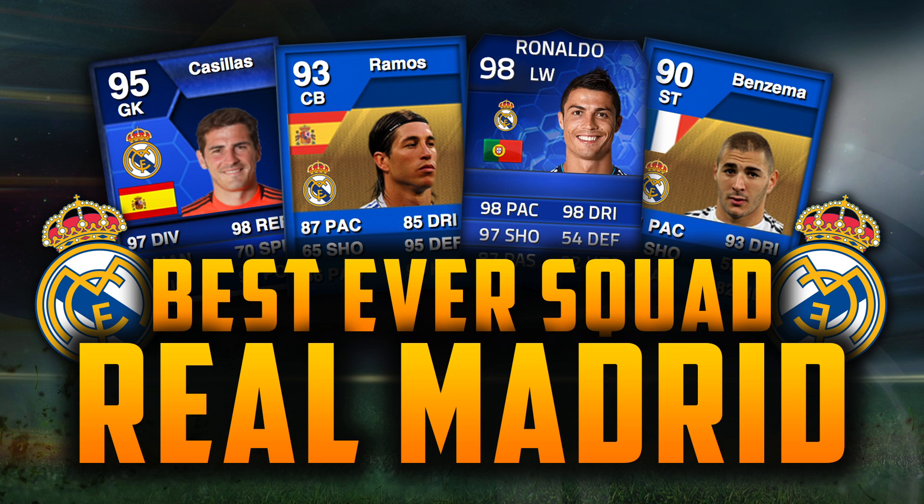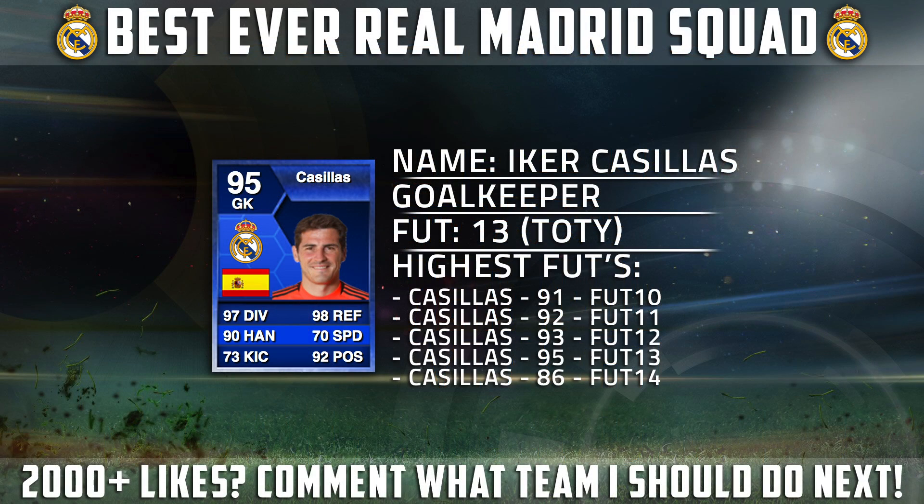Before getting into the actual squad overall, starting things off with the goalkeeper — that is going to be Iker Casillas. This is his FIFA 13 Team of the Year card, 95 rated, and he's been the best Real Madrid goalkeeper for every single Ultimate Team. He's a world class keeper, with 97 diving, 98 reflexes, 90 handling and 90 positioning. What a card that was.